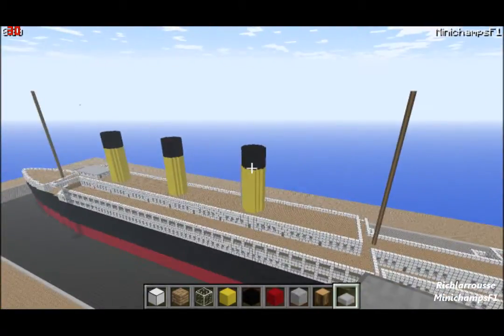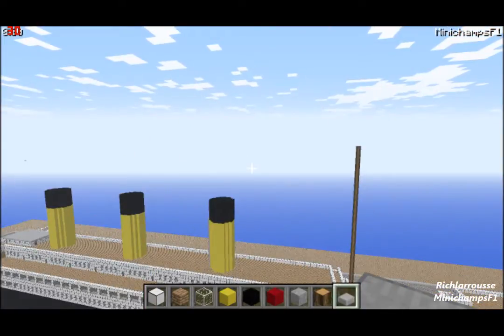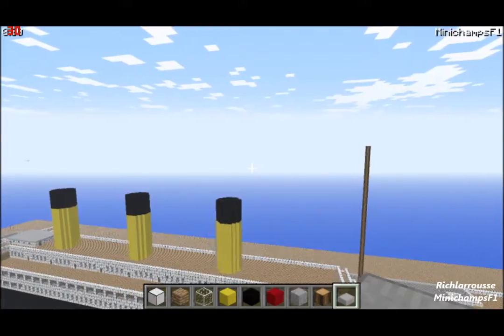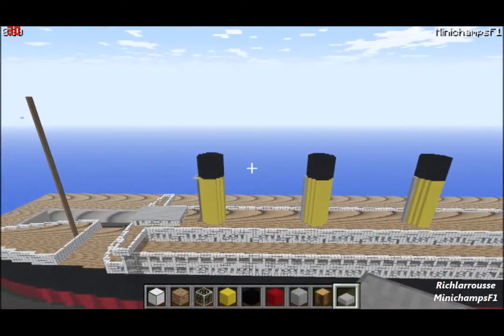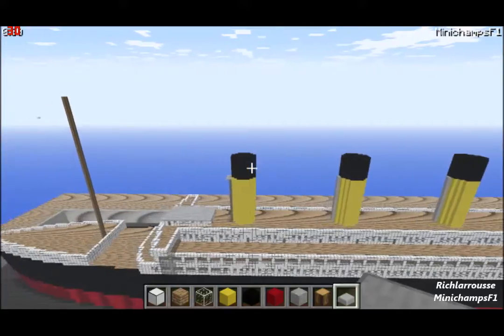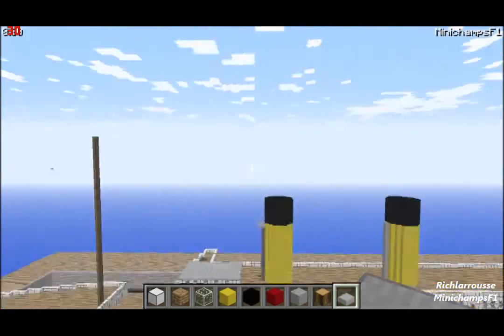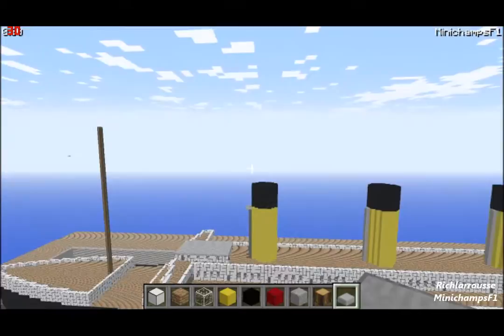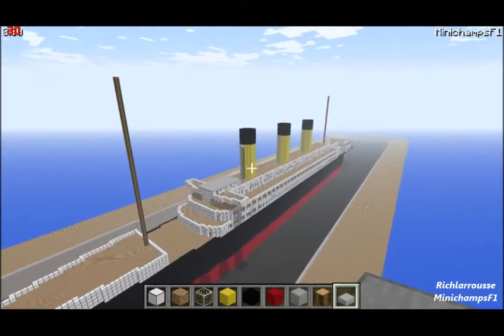Then you can start to add the cables in between the masts. Some people use glass blocks, cobwebs, or spiderwebs between the masts - it's up to you what you want to use. There's no proper rope block in Minecraft, so use whatever you prefer. I just used glass blocks, but I won't be putting them in now. Basically just put a line in between the two masts connecting them together. That's the masts all done.